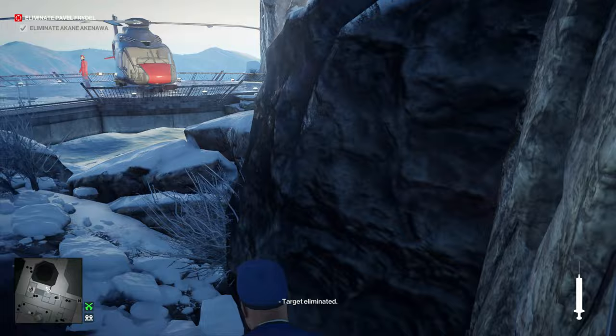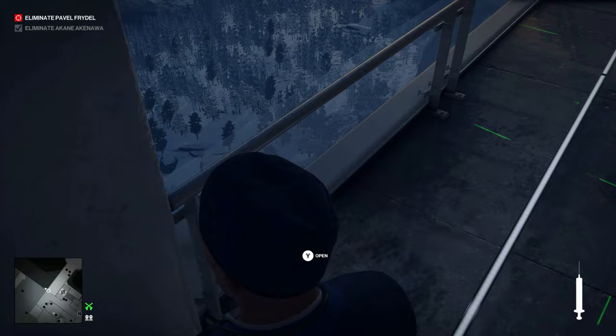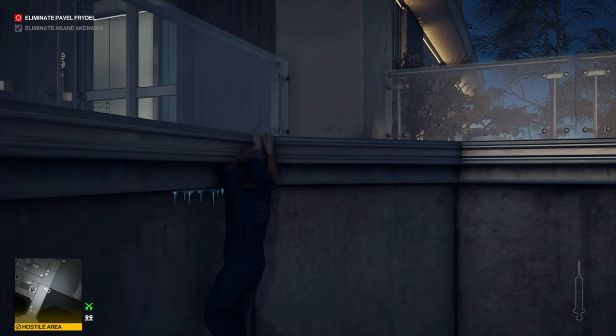We'll run over here, run under the camera, and then we'll hop over the railing here. Shimmy along the ledge and hop over this railing into the garden area.